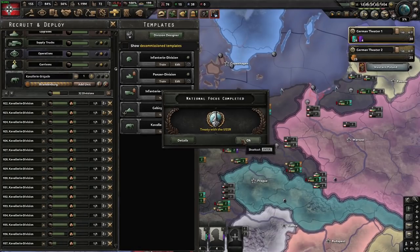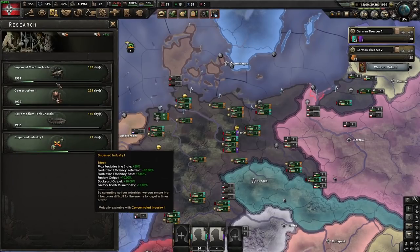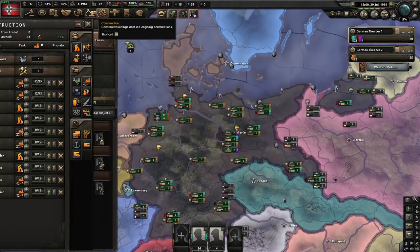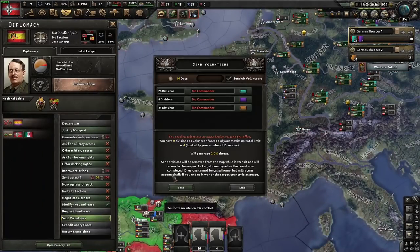Treaty with the USSR. We cannot start the next focus yet because Dispersed is 71 days away — we're going to have to wait and waste two days so that this tech finishes the day before that one. We're at 155 political power, which means we can go to War Economy. We're still trying to just spam out these divisions. Now that we've crossed 60, I checked — 60 is the threshold — so we're now going to send our tanks and our motorized infantry.